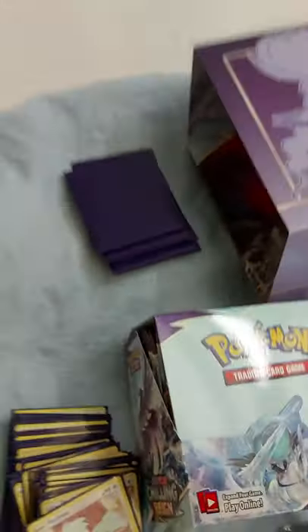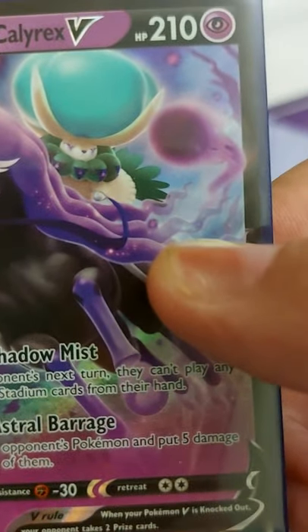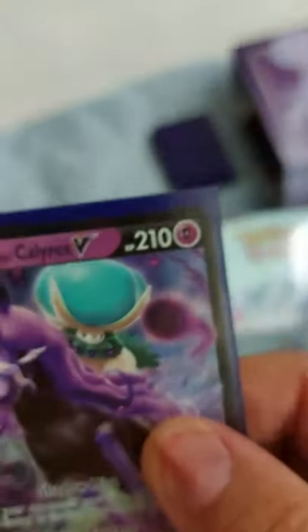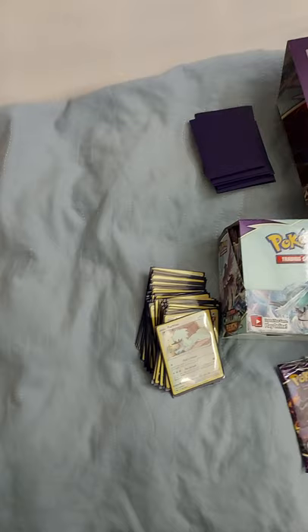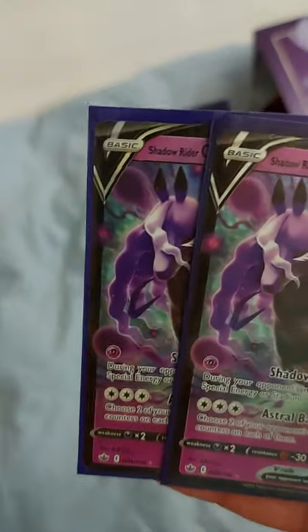This guy also has Dark and Fighting weakness, so you want to get that out of the way. I have two of them - I pulled one from the elite box, one from the booster. This is an interesting one - unlike the healer, this one's a little trickier to use. During your opponent's next turn, they can't play any special energies or stadium cards from their hands. So they have to find another way to get their basic needs met - whether it be a stadium they rely on, or special energies like rainbow energies.